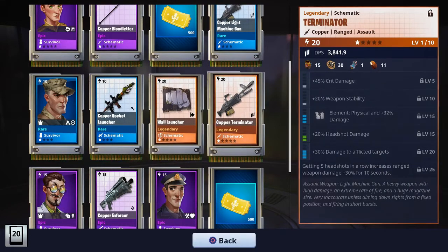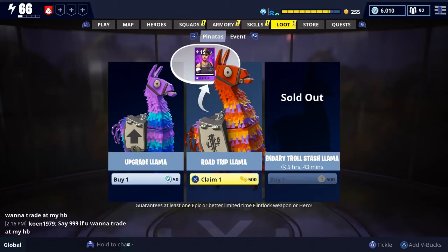Impact, reload, durability — pretty much standard I guess. And the terminator: physical with headshot damage, affliction, and increased range damage. I'm not sure how easy or difficult it would be to get five headshots with this weapon since I haven't used it often, but I assume with high enough weapon stability you can get five headshots and roll easily with this gun. Let me know in the comment section below what you think about that.